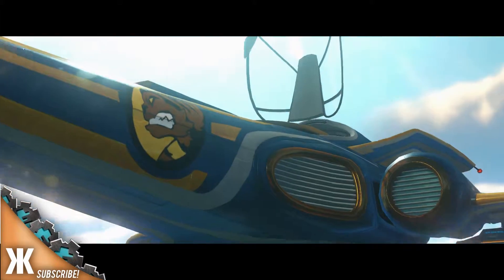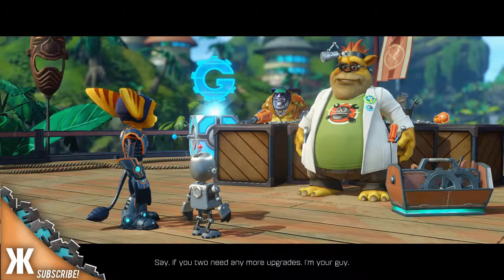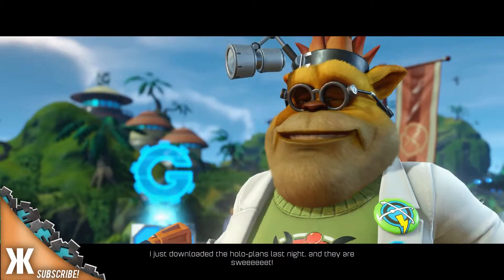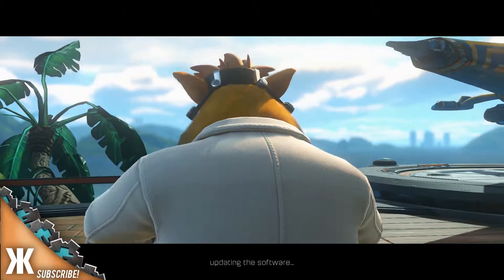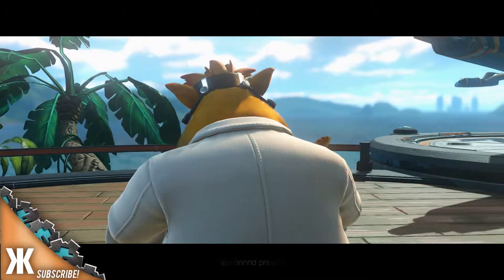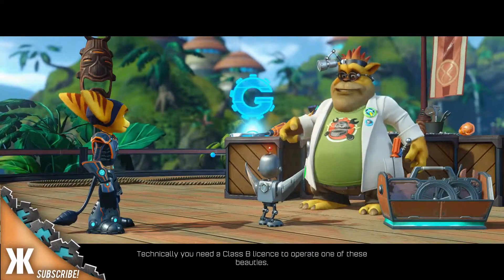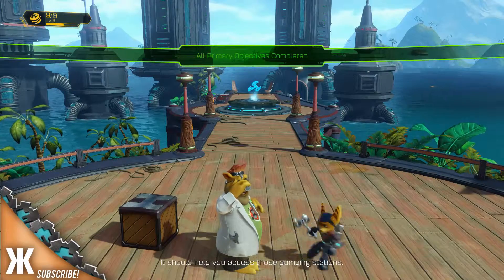The new upgrade for the ship is really good - the rockets on the side of the wings. That was incredible. 'Say if you two need any more upgrades, I'm your guy.' 'How about a new thruster pack? I just downloaded the hollow plans last night and they are sweet.' 'That certainly sounds useful. Recalibrating the avionic port, updating the software - presto, she's all ready for you. Technically you need a class B license to operate one of these beauties.' It looks weird - you two are Galactic Rangers. It should help you access those pumping stations.